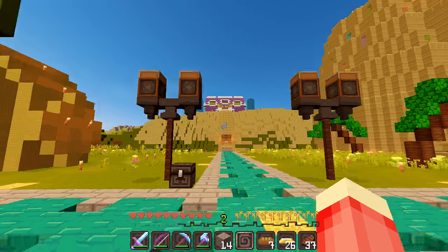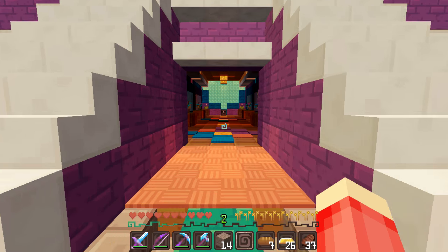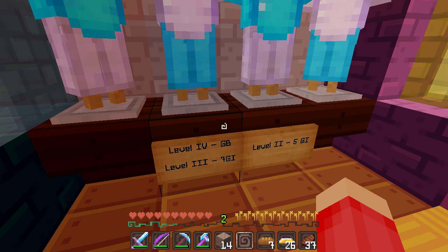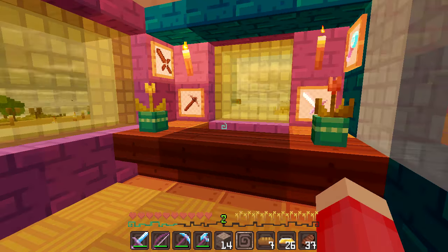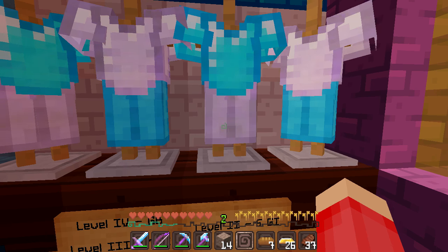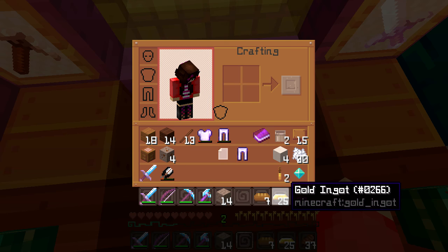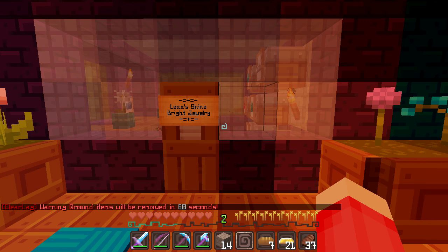We're heading to the mall — this is where I built my new shop. Here's the mall and we're checking out the inside because I haven't looked at the shops yet. The first one is Cat's Clothing. It's enchanted armor — level two protection, oh cool! My pants are about to break anyway and protection two would be better, so I'm going to buy these. It's five gold ingots — one, two, three, four, five. Thank you for doing business!